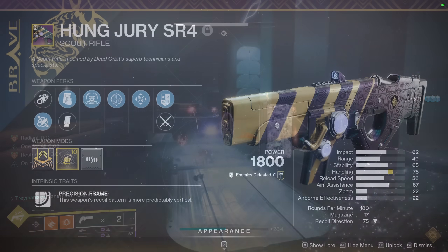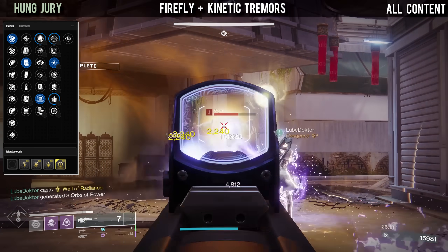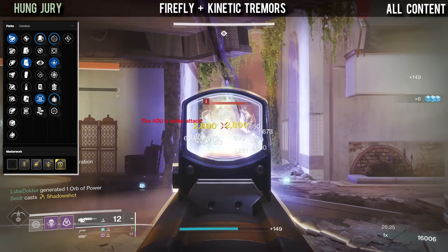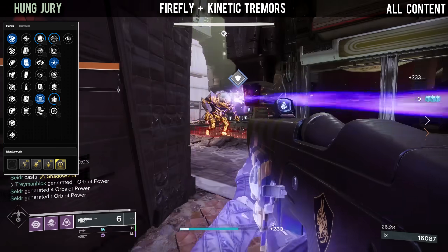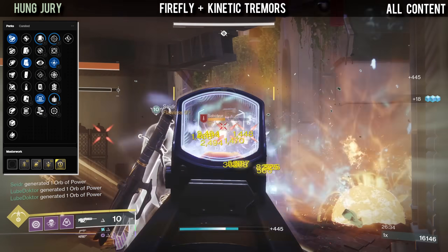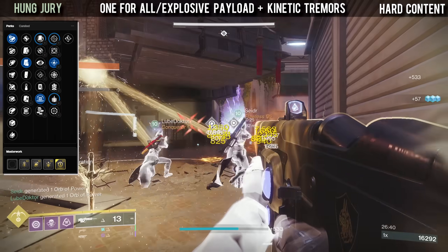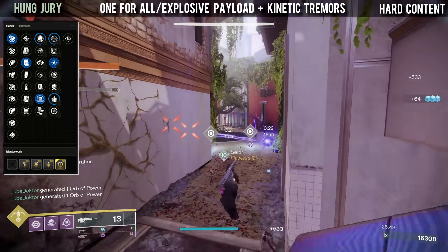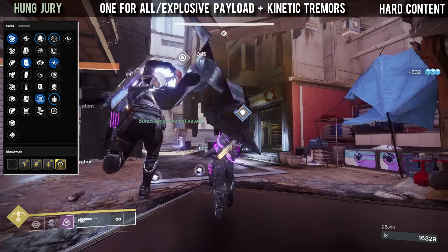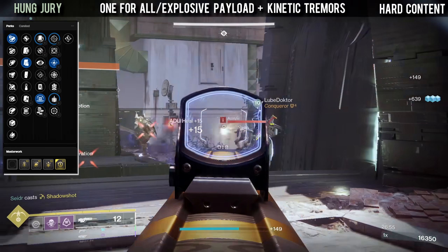Next up we have Hung Jury, and a balanced god roll you can use in most content is Firefly with Kinetic Tremors — Firefly handles add clear and easier enemies while Kinetic Tremors activates on the tougher ones. Very simple yet effective. The other two rolls for harder content are One for All or Explosive Payload with Kinetic Tremors. Kinetic Tremors will activate One for All when damaging multiple targets, making the synergy really good, while Explosive Payload and Kinetic Tremors are better for isolated targets when you can't proc One for All.